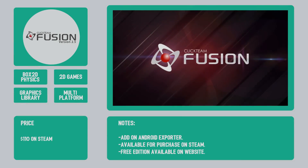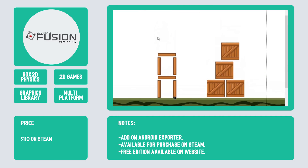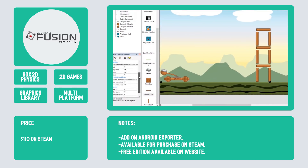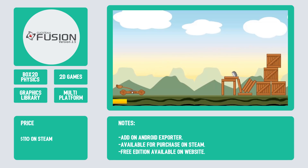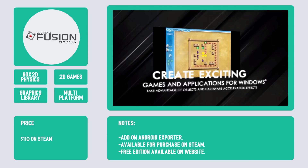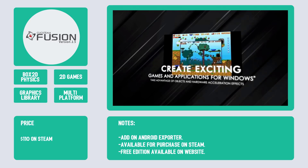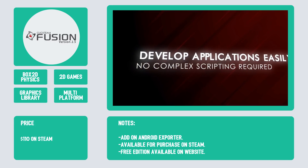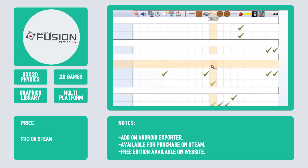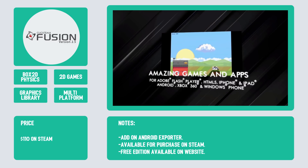Number 5 is Fusion 2.5 by Clickteam. Five Nights at Freddy's is one of the most culturally popular games made in the last five years, and it was made with Fusion. Similar to other 2D engines mentioned, Fusion has an easy-to-use drag-and-drop interface for level, event, and animation creation without needing to write code. This engine has been around for decades and has a robust selection of plugins from its dedicated user community. Fusion is also good for non-gaming development, including tools and multimedia projects. Fusion 2.5 licenses start at $99.99 with optional add-ons. You can also buy it on Steam, and a free edition is available on their website.